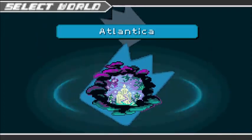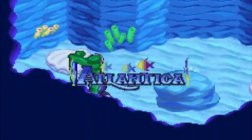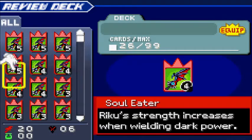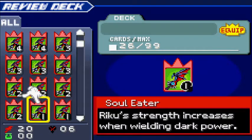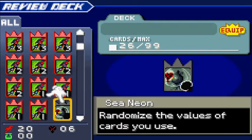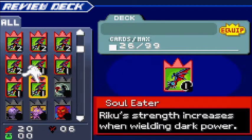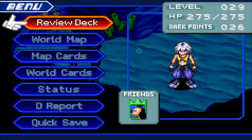Atlantica gives you just an absolutely rubbish deck. They say when life gives you lemons, make lemonade. Well, life gave us rotten lemons for this world. We got some fives, then fours, threes, twos, ones — nothing higher than a five, and our deck just gets worse as we go on. We get the Sea Neon card which randomizes the values of the cards you use. You basically have to use this in Atlantica to beat the enemies, but it only lasts for one reload. So there's a lot of random chance in this world. The Jafar card can help, but it's still not very nice.